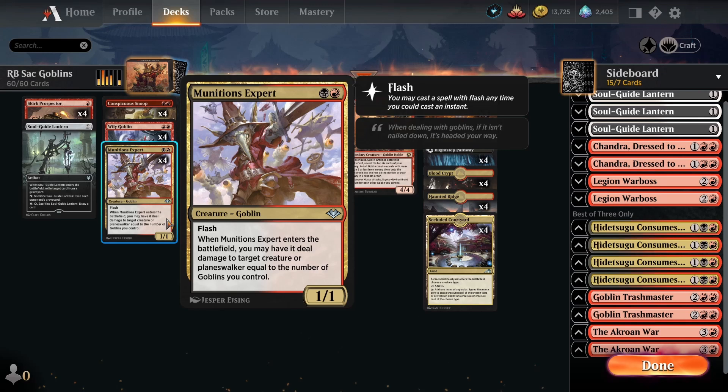Outside of Sling-Gang Lieutenant and Pashlik Mons, the other really good interaction we have is Munitions Expert - a two-mana one-one with flash. When it enters the battlefield, we deal damage to a creature or planeswalker equal to the number of Goblins we control. This is great because it's very scalable removal. We can play it on turn two to kill a one-drop, and once we have a decent number of Goblins we can use it to kill really big creatures and planeswalkers - like Crackling Drake, Storming Entity, or even Auras creatures.